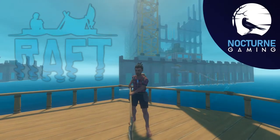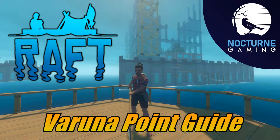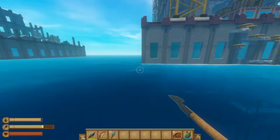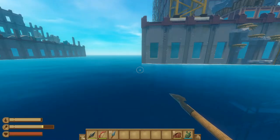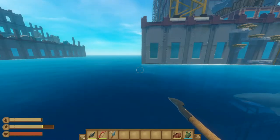Ice Locked here with Nocturne Gaming and today we're taking a look at Varuna Point. A couple things to talk about before we get started: some items to bring with you are a weapon of some sort, either a spear and a bow and some arrows, as well as plenty of food and water.